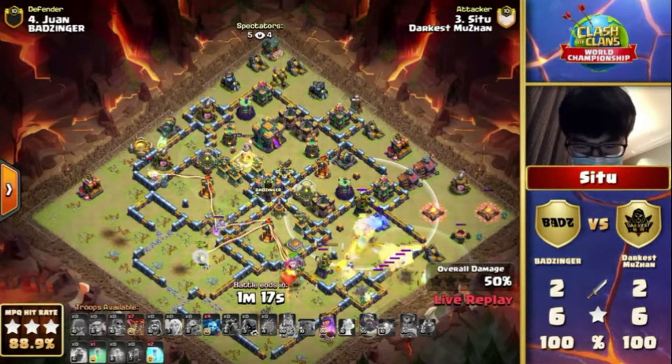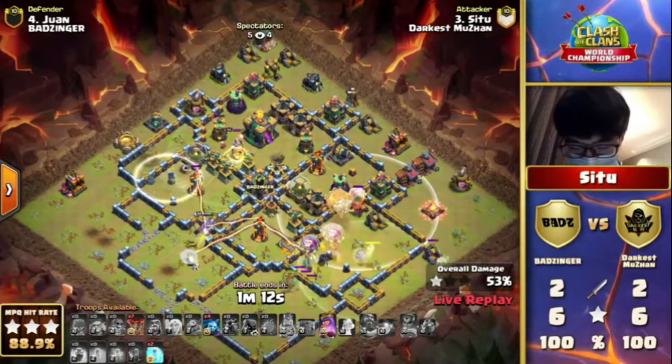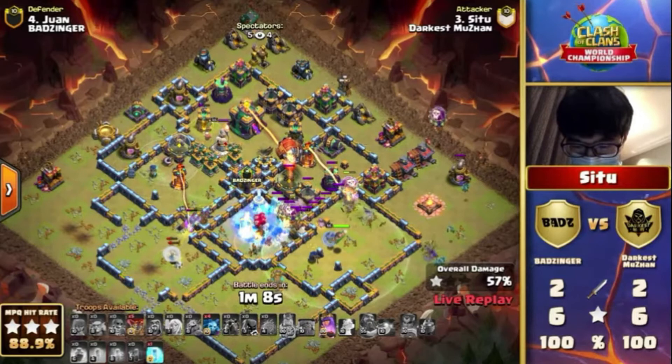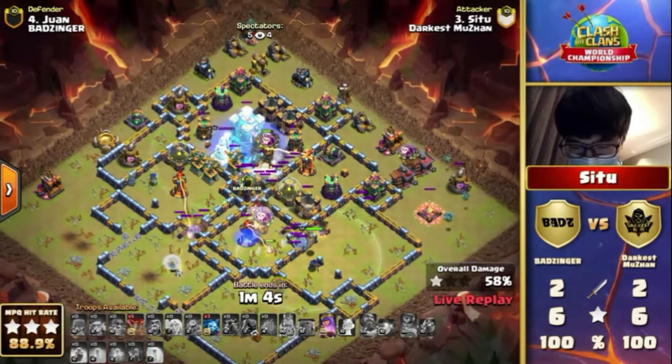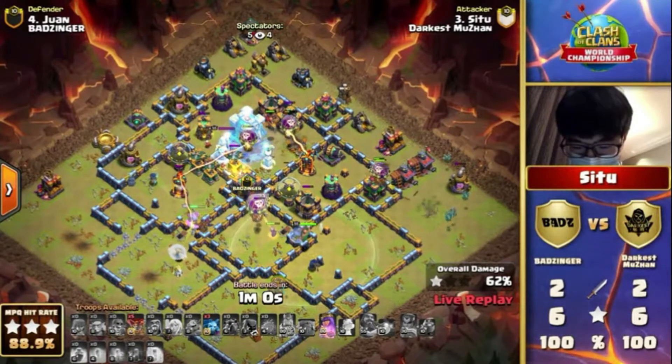Will he do that again here? Yes, indeed he does. Here goes the early Warden ability — he's going to push his way in. The Blimp gets locked on and he dies. The Royal Champ goes down. There are so many Red Bombs in the core. The Loons are not going to the Town Hall, but the Sweeper is helping at the same time.